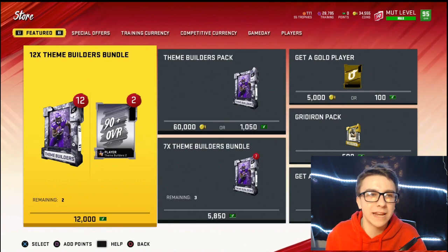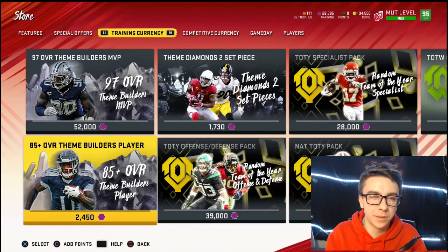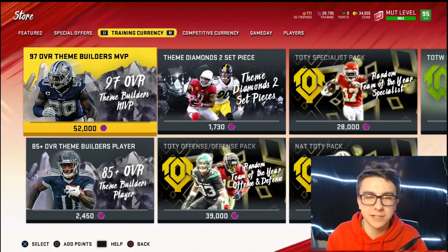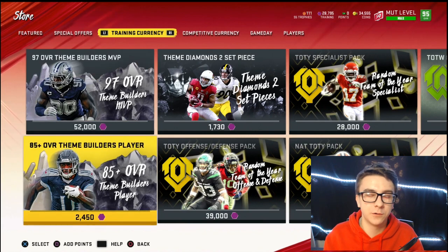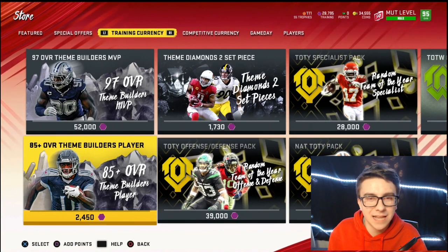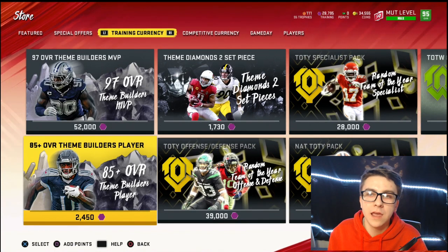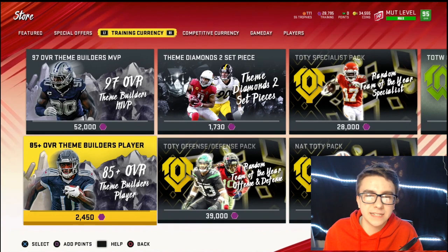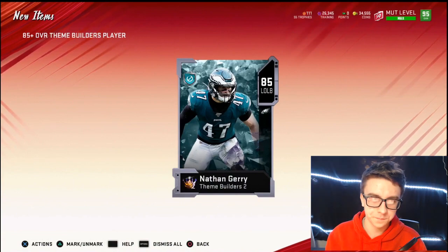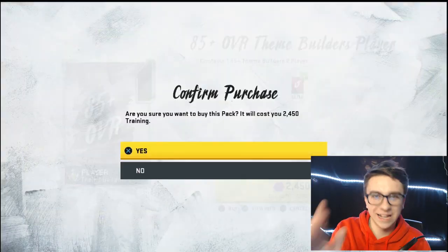Alright guys, I went ahead and spent some training — we're going to be ripping these 85 overall plus Theme Builders player packs. They also have a 97 overall Theme Builders MVP pack which is 52,000 training; this one is 2,450. I already pulled AJ Brown out of it after maybe 10 re-rolls. We have 28,000 training left — let's jump into this and see what we can pull.